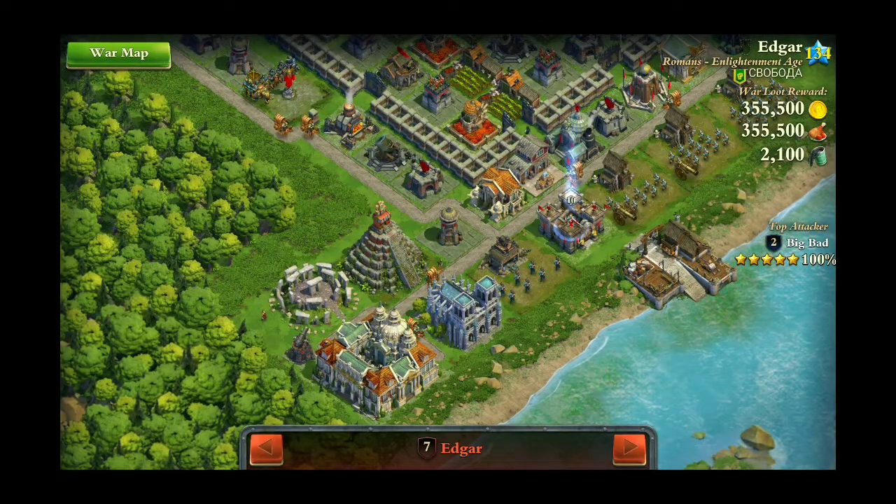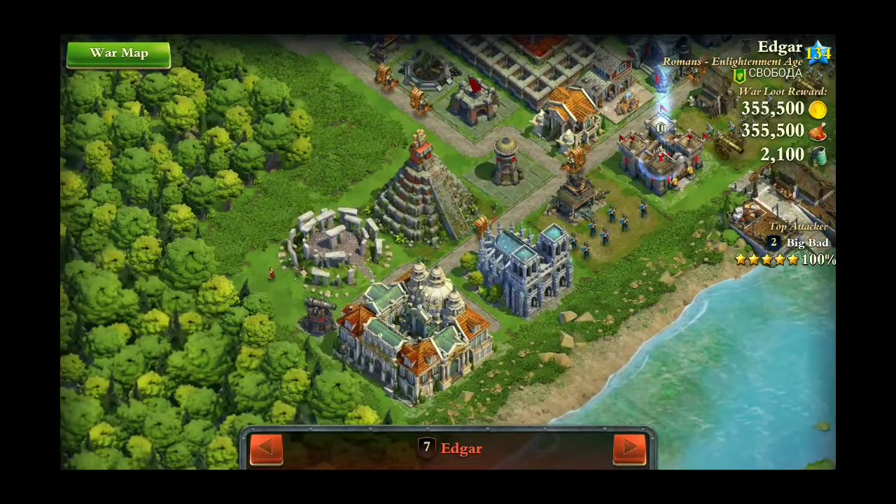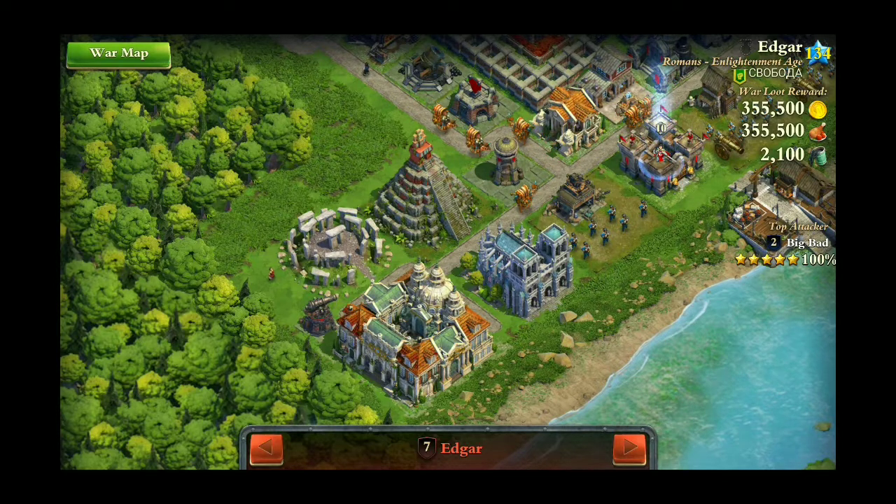So you run into this problem. You've got really easy access to it, you can get to it real quick. There's not going to be a big long drawn-out battle to get to it, but it's also the town center, which means howitzers and tanks and all kinds of nasty stuff is going to pour out of it. So what you want to be able to do is find some way to safely approach it early on.